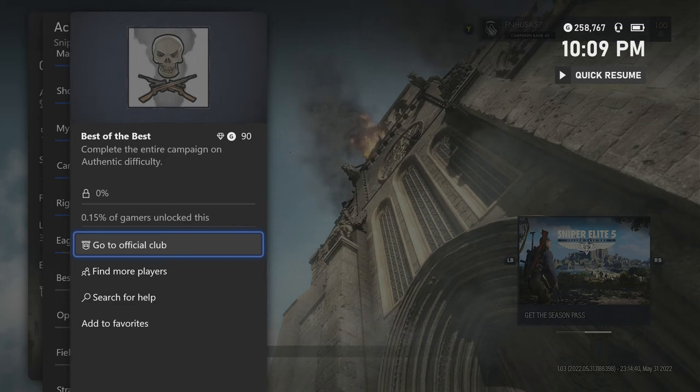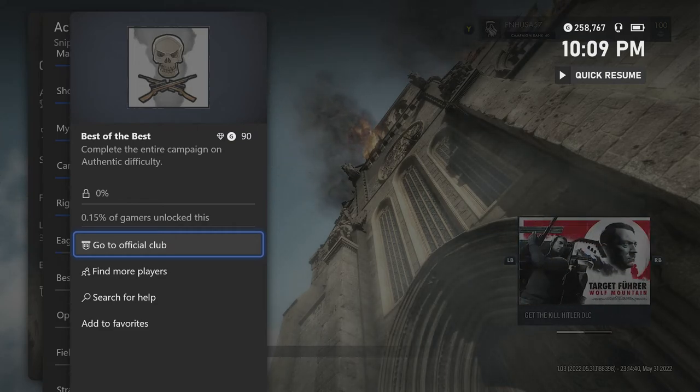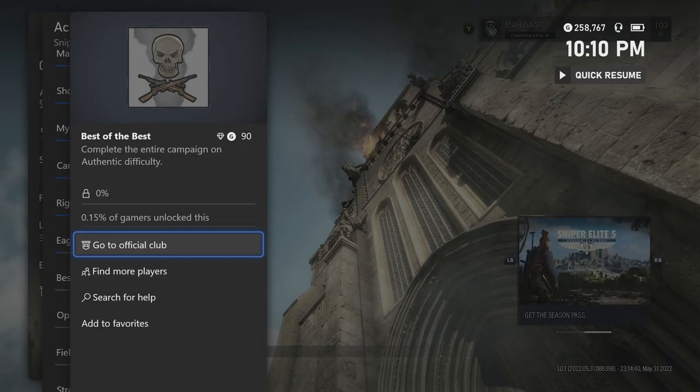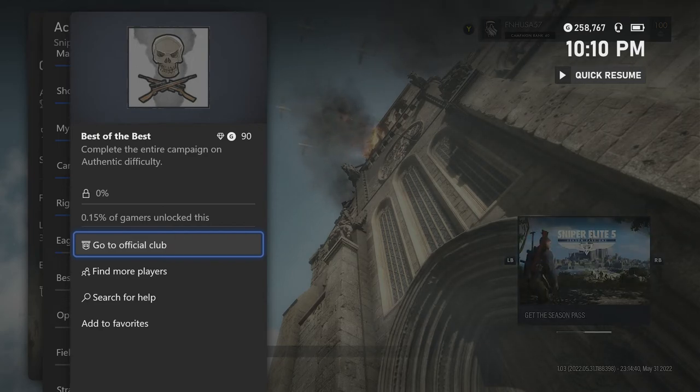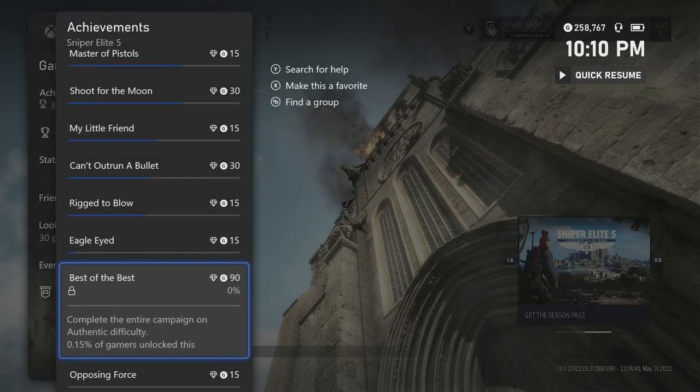Welcome, FNews57 here. Once again, I'm on my Xbox Series X today to bring you yet another achievement guide. This is for Sniper Elite 5, and I will be showing you how to unlock the Best of the Best achievement for completing the entire campaign on Authentic Difficulty, which is a rare achievement worth 90 gamerscore in about two hours or less. And if you have the right saves or a really good friend, maybe 10 minutes or less.